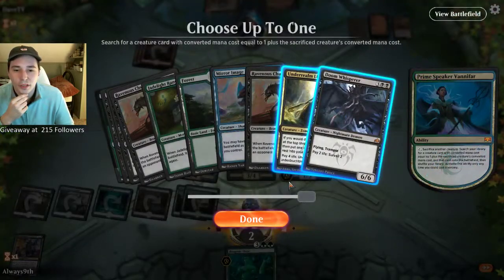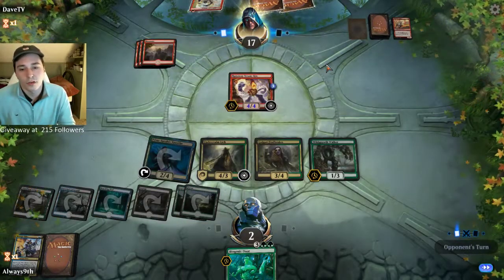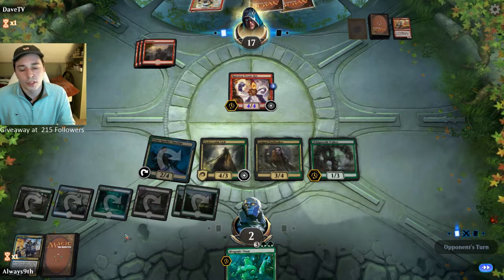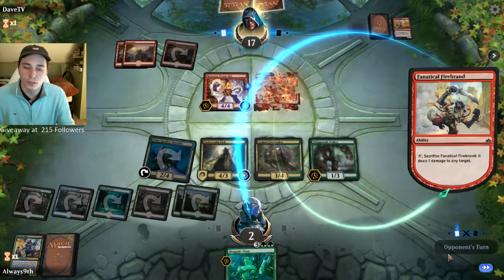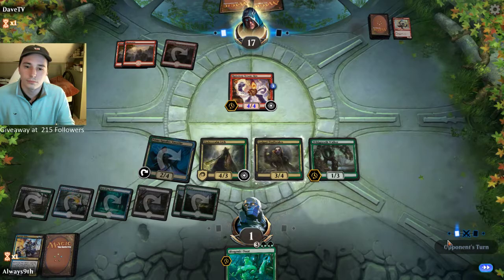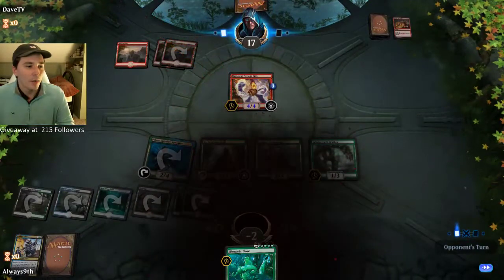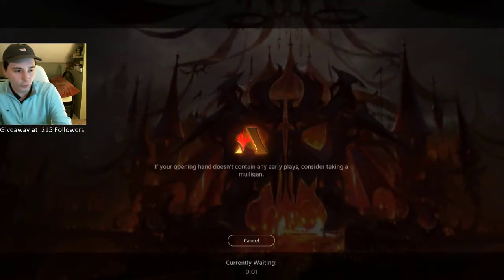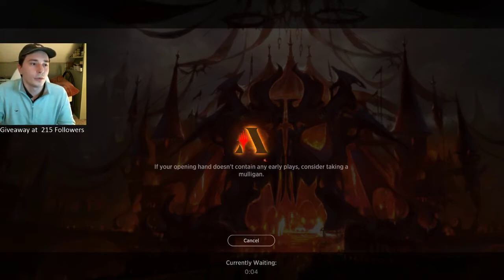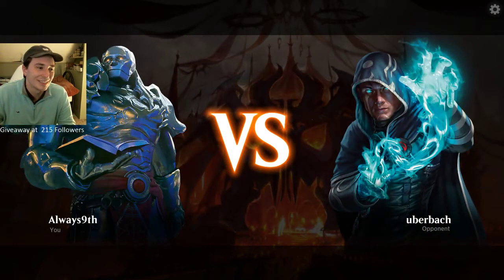Now that we have a four-drop it gives us more options next turn — could get maybe a Chupacabra, or a Fine Broker to get back a Walker if we draw a Jade Light Ranger. There are still 3 Jade Light Rangers and 2 Branchwalkers in the deck — five options for easy life gain. Opponent is thinking, so it's obvious he doesn't have instantly lethal. He doesn't have lethal still — that's interesting. He's definitely putting some pressure on us. We have 6 mana. Unfortunately we're 2-1.